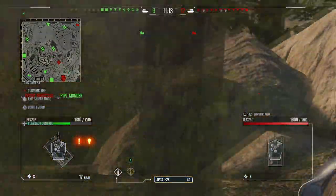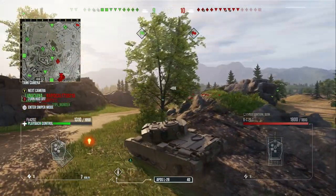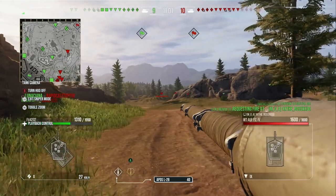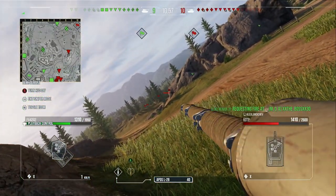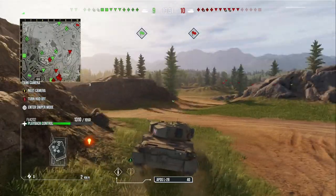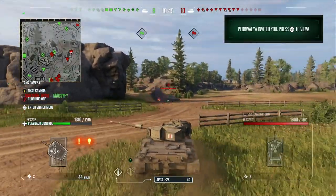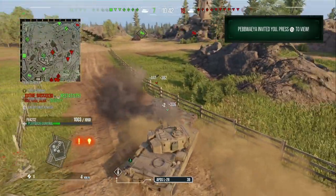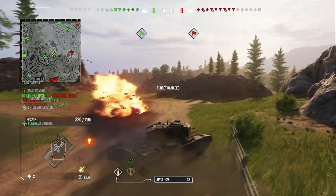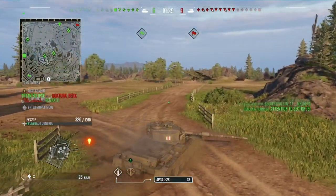In this game so far we've managed to progress this flank and we've pretty much won the whole right-hand side, so what we're trying to do now is just get some side shots as they progress down their flank using this middle area. We're on 1310 hit points. We realise the bat chat is right next to us, which is not good — he manages to kill our teammate and moves around. He's a good player with two marks in his bat chat, which is not the easiest tank to get them in. We aim properly and shut him down really quick, though we do lose just over 1000 hit points in that trade.